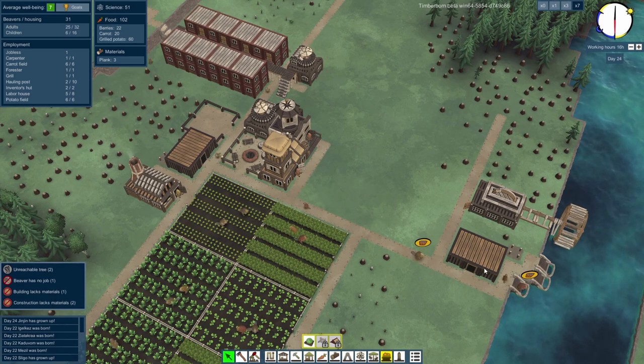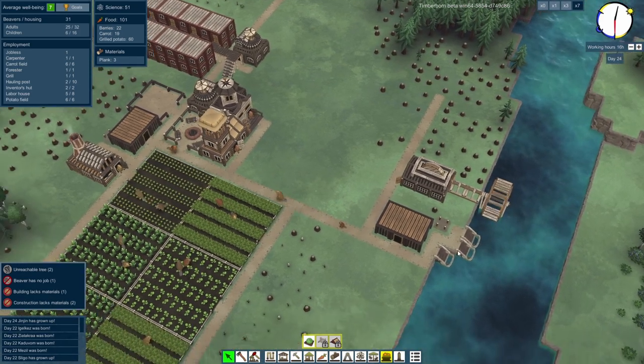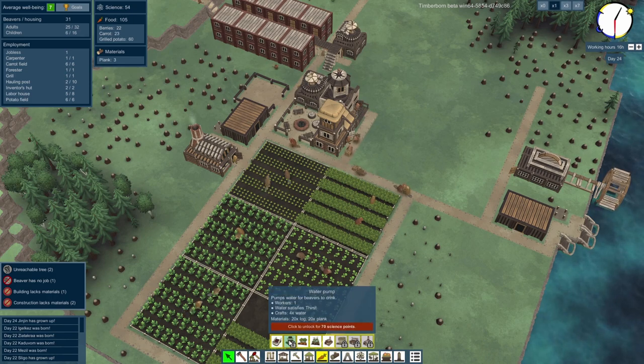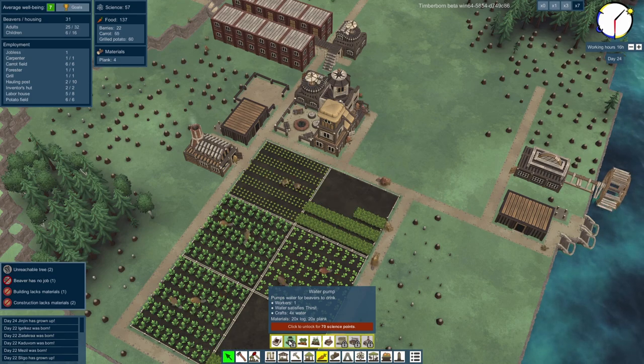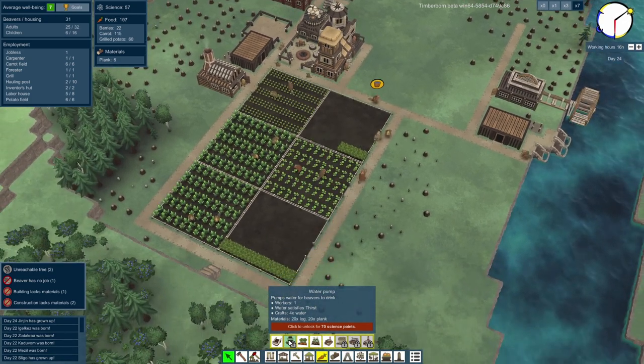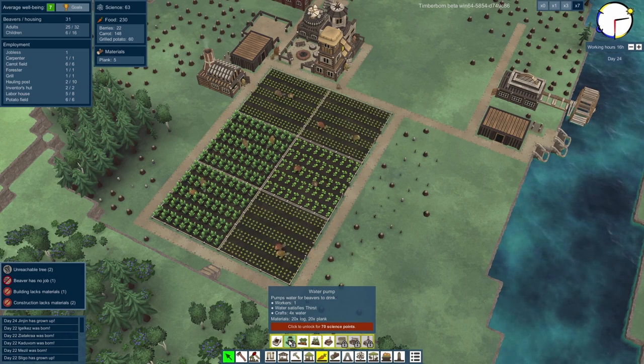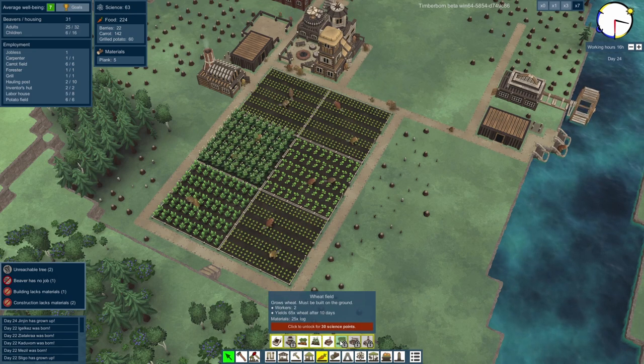Two beavers are thirsty — go and get a drink. Food and water: a water pump pumps water for beavers to drink, costing 70 science points. They wouldn't have to go down to the river's edge to get a drink. That might be worth going for. We're on 57 science points — it's going to cost 70. That is probably worth doing at some point.